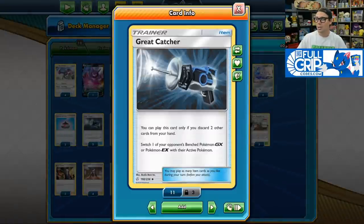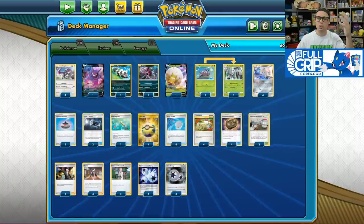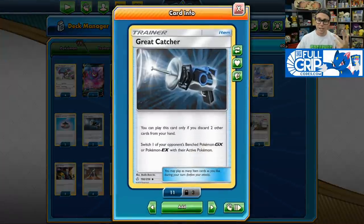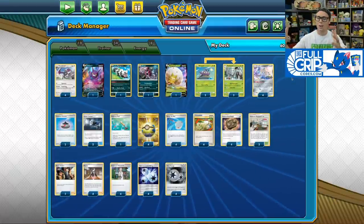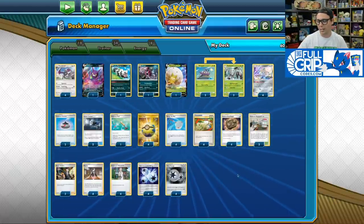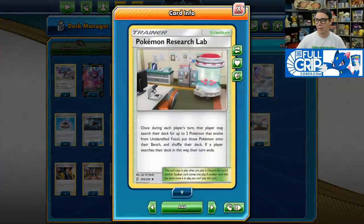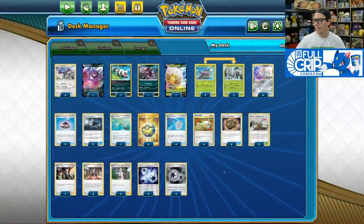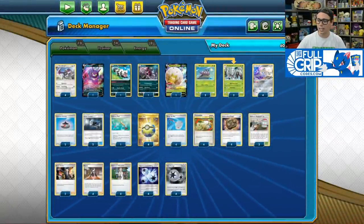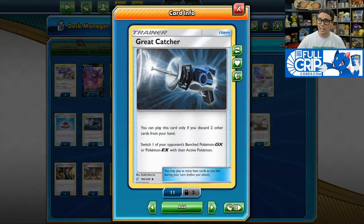We also have the Pokemon Research Lab from Unified Minds — one of my favorite cards in the deck. This is one of the few decks in standard format that loves going first because you start with Jirachi. You can use Stellar Wish, find that Research Lab, and use its effect to just go get two Aerodactyls on the first turn of the game. It's amazing being able to get those Aerodactyls out of the deck, put them straight down on the bench, and be ready to use Fossil Fangs as early as turn two.